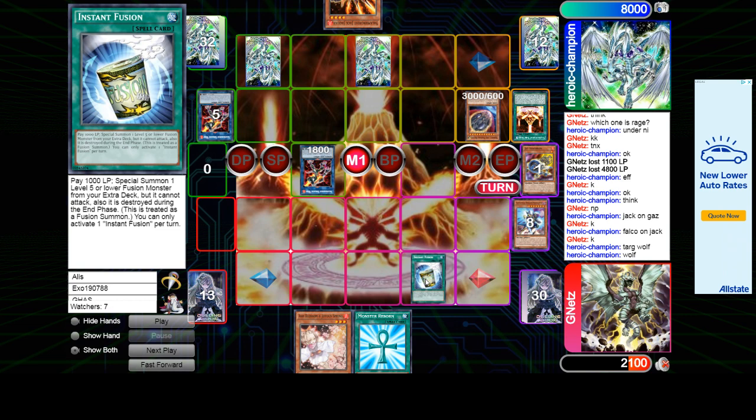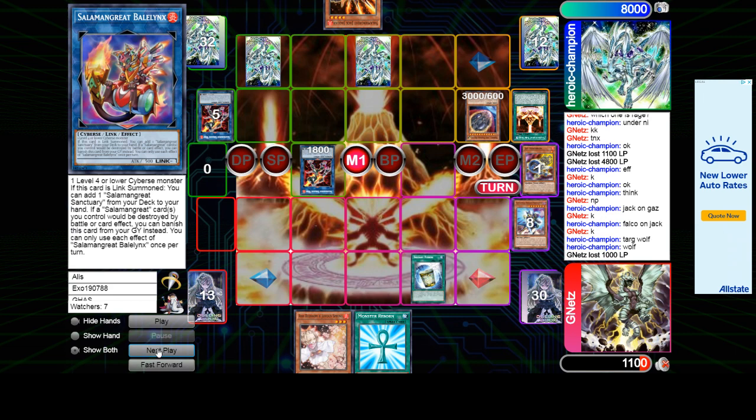Pretty obvious there — just wiping the opponent's board. He draws Instant Fusion. Again, this Order is just going to shut down the game. He draws Instant Fusion but either way he wasn't gonna do anything, and then Order happens.